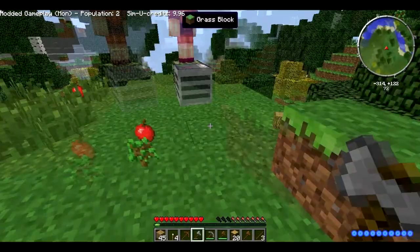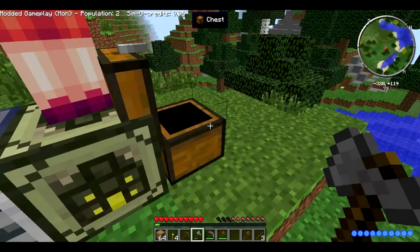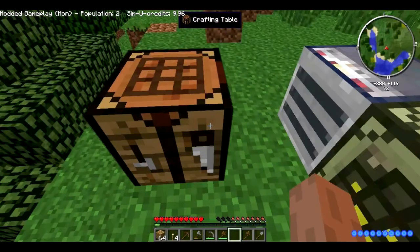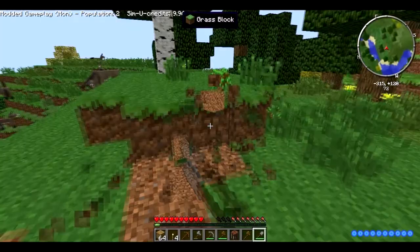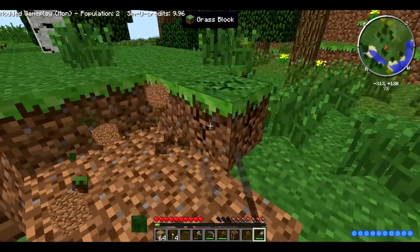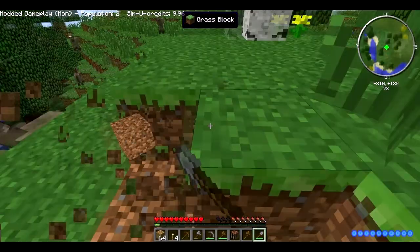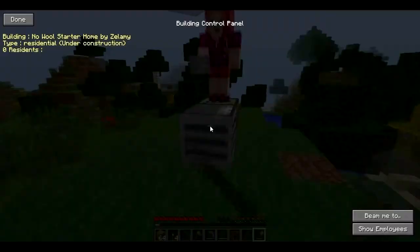Ooh, a donkey! A donkey! I need to make a spade — it's almost night time. Just gonna collect this soil. Is that a baby? I think so — baby donkey! I'm just gonna make a waypoint here: new waypoint, 'Town.' You can teleport by the way, that's so cool — in case we die it'll be so much easier. Okay, that's enough dirt.